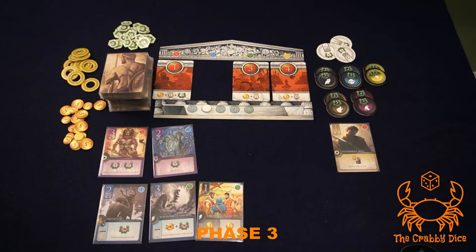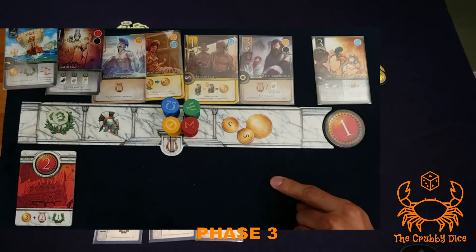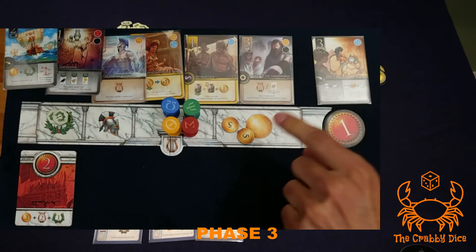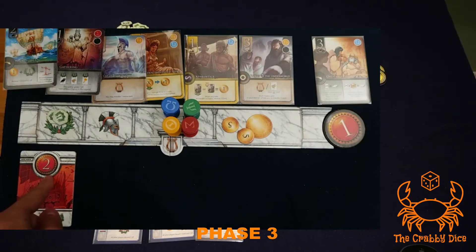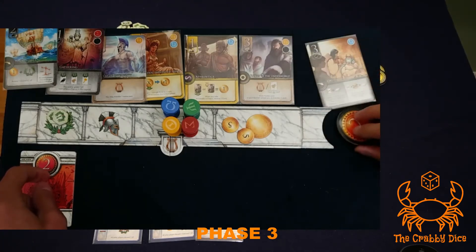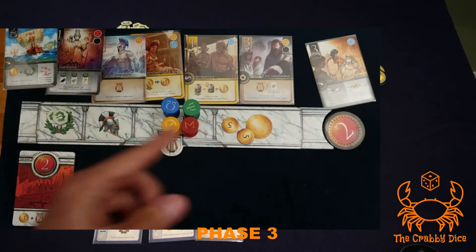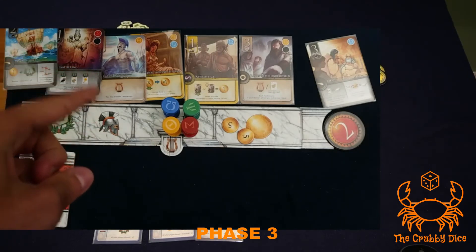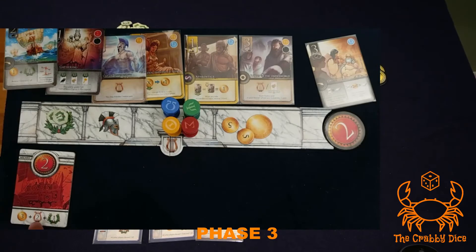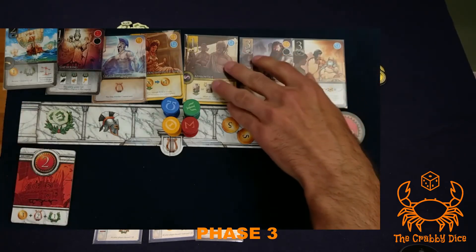Phase three is the writing-to-legend phase. This phase is all about moving cards from your domain into your Elysium so you can score at the end of the game. Only cards in your Elysium score — it's useless to have all your cards in your domain if you haven't moved them down. First, take your new turn order according to the number on your quest. Second, grab the gold and victory point chips shown on your quest from the general supply.